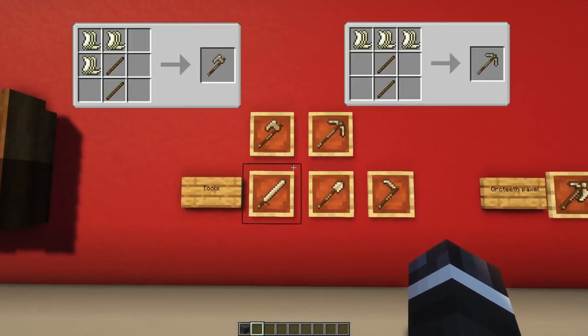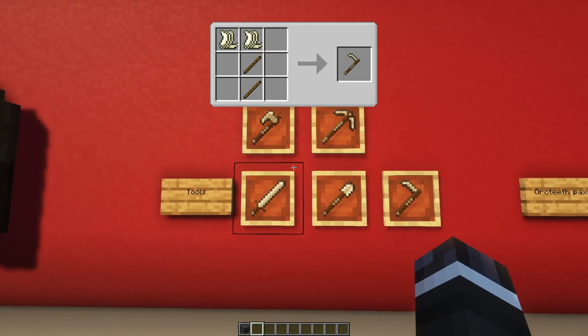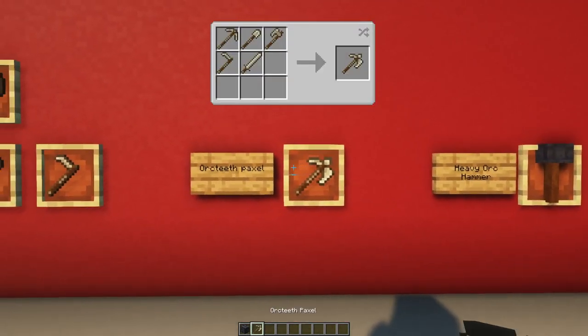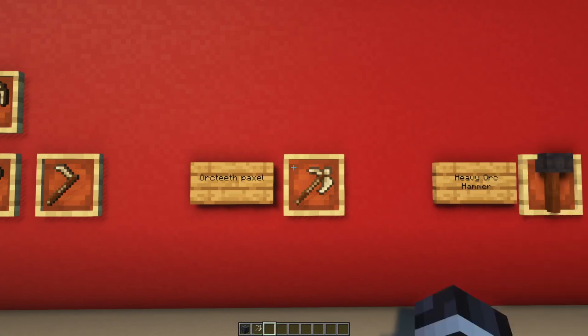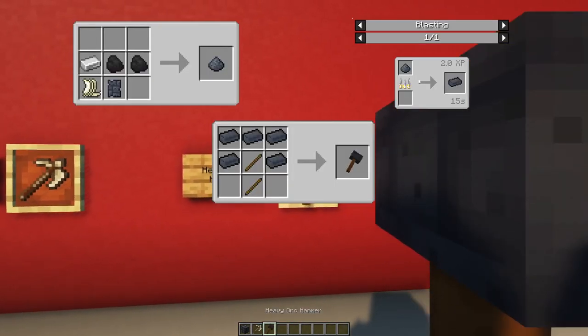A new set of tools is in the mod as well. The tools can be crafted using Orc teeth. There is even a universal tool called the Orc teeth paxel, which you can utilize as a pickaxe, as well as a normal axe and shovel, to avoid carrying too many tools around with you all the time. Another new item is the heavy Orc hammer, which does a lot of attack damage but is slower.